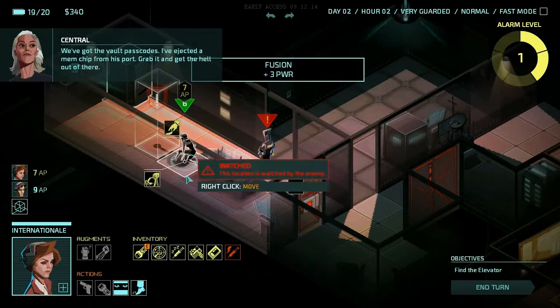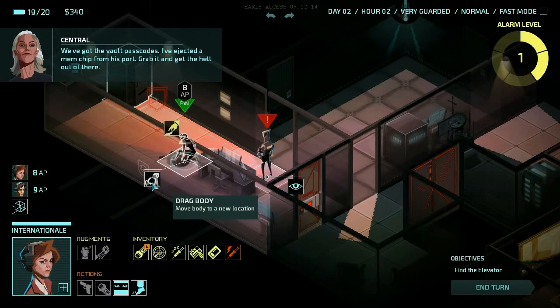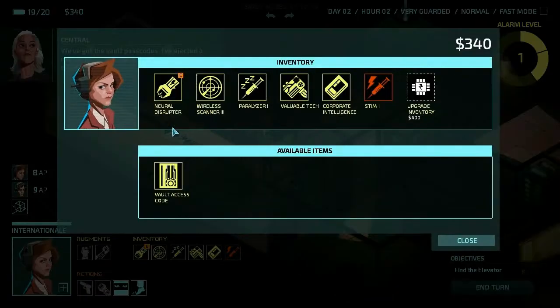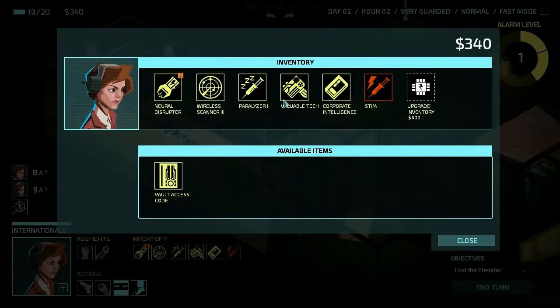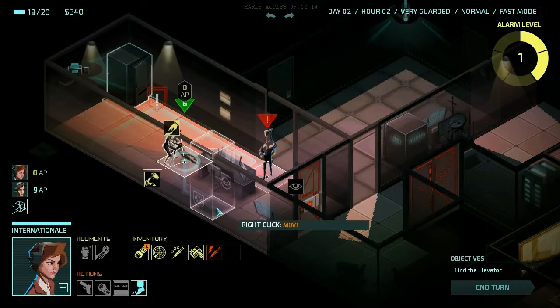Of course we have to upgrade her inventory or we're going to lose something, which is kind of annoying. Vault access code, corporate intelligence — I want all of these things. We're going to drop the corporate intelligence and then she's going to continue dragging him.